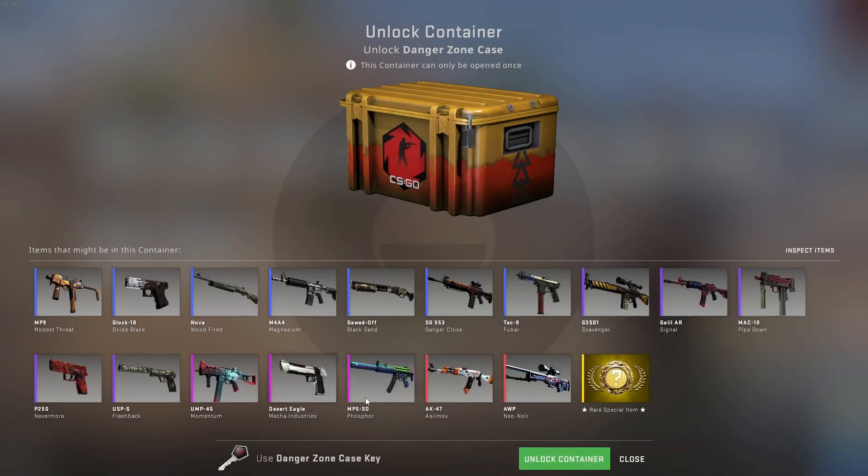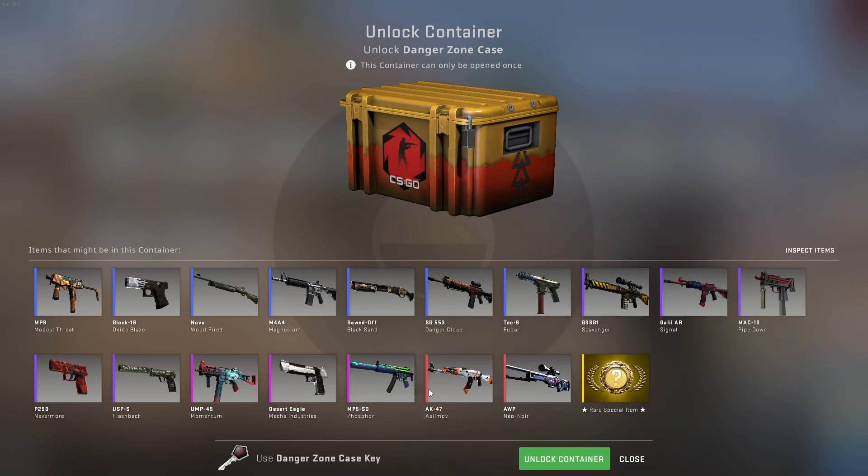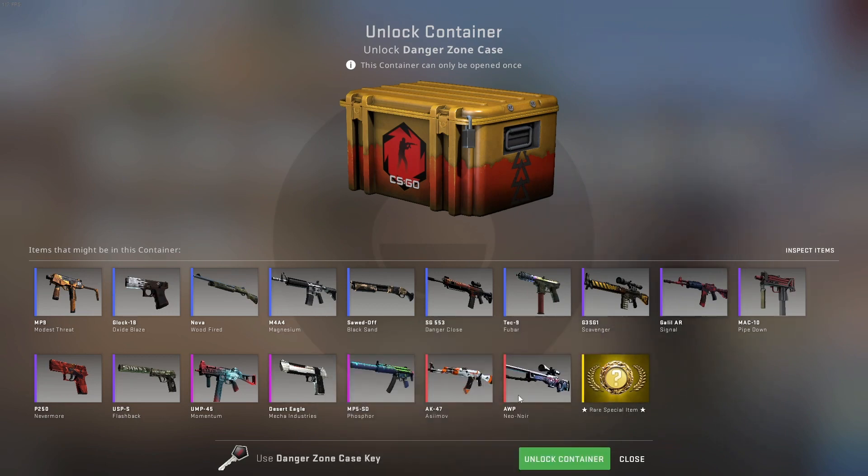We actually do have, I would say, at least two, maybe all three classifieds, which are good looking and worth a bet. So if we do get a classified or covert, no matter what you get, it would be pretty decent. And then of course we do hope for the gold. But yeah, we have 10 of them.